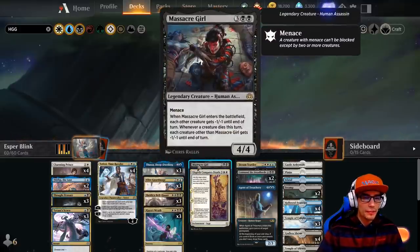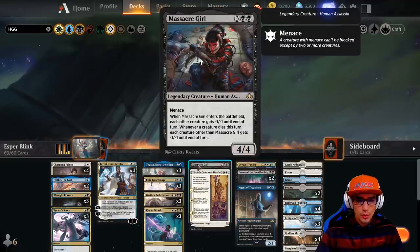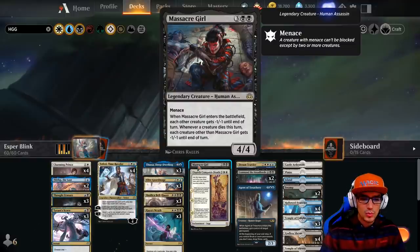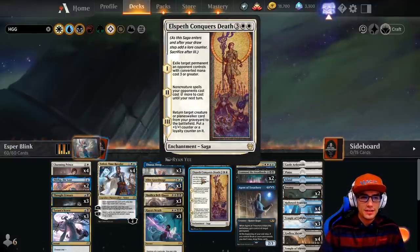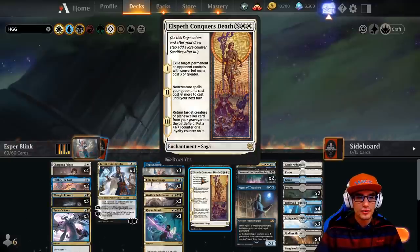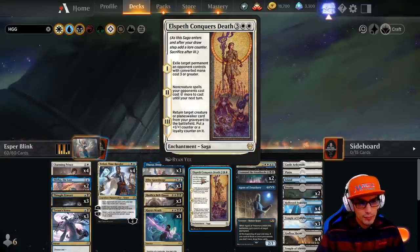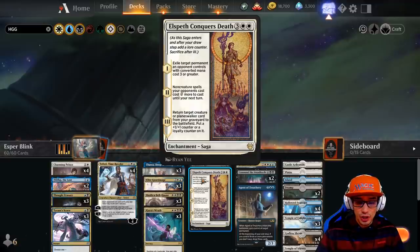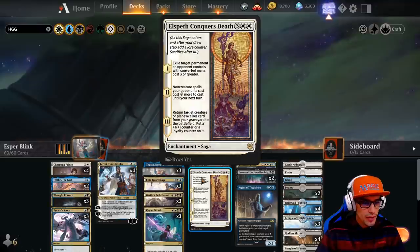We have one single copy of Massacre Girl for five. She's a 4-4 with Menace. When she enters the battlefield, each other creature gets minus one minus one until end of turn. Whenever a creature dies this turn, each creature other than Massacre Girl gets minus one minus one until end of turn. We also have a single copy of Elspeth, Conqueror's Death, an enchantment saga for five. Turn one: exile target permanent an opponent controls with converted mana cost three or greater. Turn two: non-creature spells your opponent casts cost two more until your next turn. Turn three: return target creature or Planeswalker card from your graveyard to the battlefield and put a +1/+1 or loyalty counter on it.